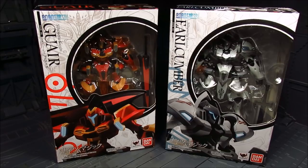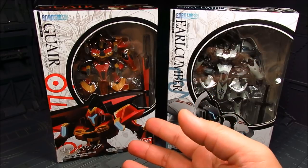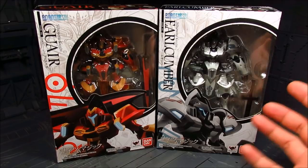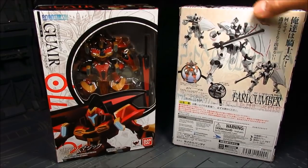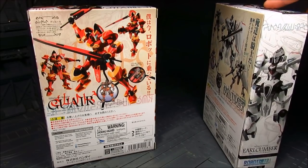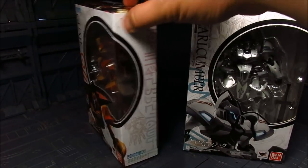Here are the first two — still wondering if they're gonna make more. We have Goire and Earl Comber. Now Goire is more of an attack type — he wields two swords — while Earl Comber is kind of like the paladin way, with the shield and more on the defensive side, but he still has a sword. I think these robot machines are actually relatively cheap compared to the other ones, which is great. I got mine from Tatsu Hobby.